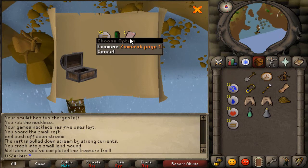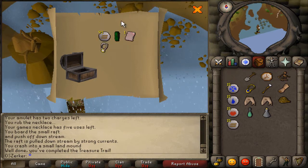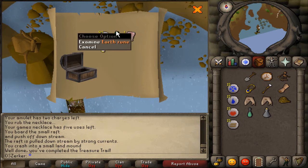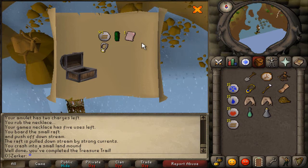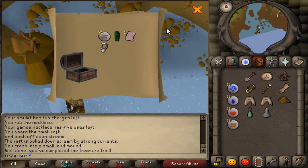And we get our reward. A Zamorak page! Hell yeah. I don't know how much that's worth but I'm definitely keeping that. That's one page down towards a full Zamorak book. What else did we get? Amulet of Power, Green D-hide Chaps, and 93 Earth Runes. Awesome — that's a kick-ass reward. I'm really excited about that. I'm definitely not going to sell the Zamorak page. That's definitely my best clue scroll reward so far.